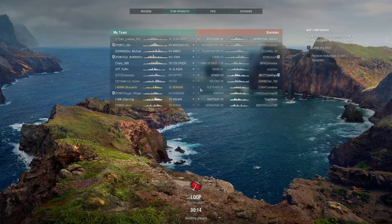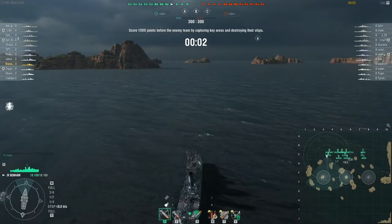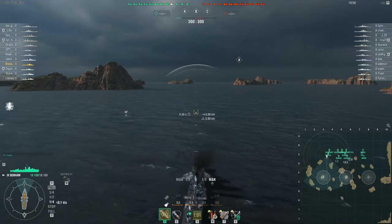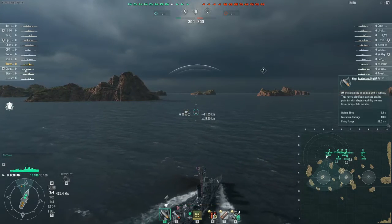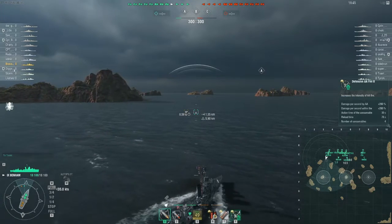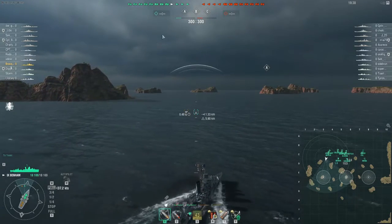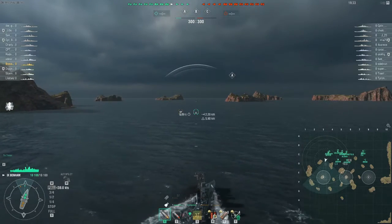Looking at our team composition, radar is not going to be a problem for us, which is interesting — apart from the Missouri. But if we get close enough for him to radar us we've probably already done something wrong. Domination mode, I've got HE for backup, I'm going straight to alpha. We've got a 3.3 second reload and premium smoke. I elected to go for defensive AA fire control instead of speed boost — with the current meta being CV heavy it seemed the more sensible choice.